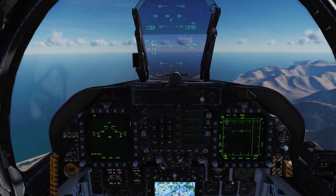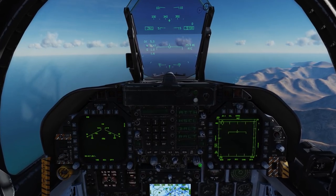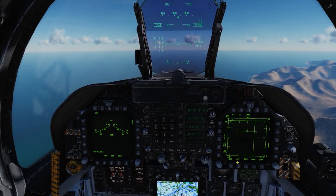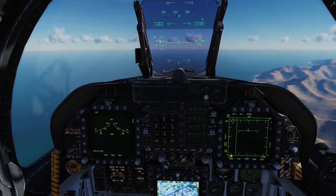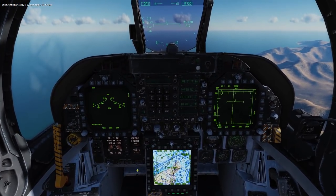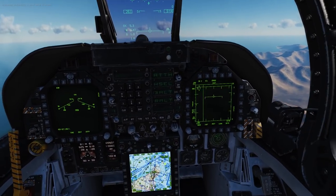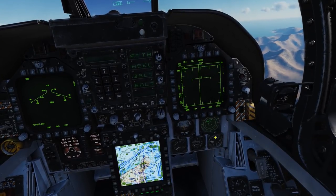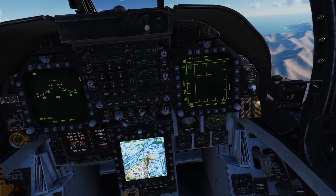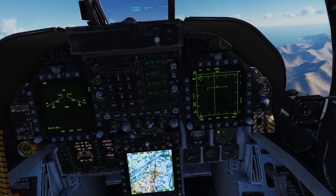In combat, I always like to make sure my radar is up. I usually run a two-bar scan to get a quicker scan across, and we can always adjust our antenna elevation up and down using the buttons on our throttle. Because we have limited screen space, we may not always be able to have an EW page up — that's no problem. We have a built-in RWR scope just underneath our right DDI for that reason. We can look at a more detailed picture on our EW page, but this works in a pinch.